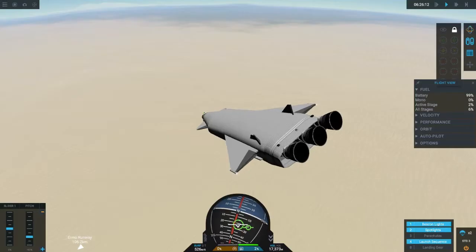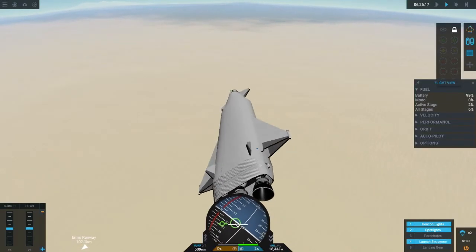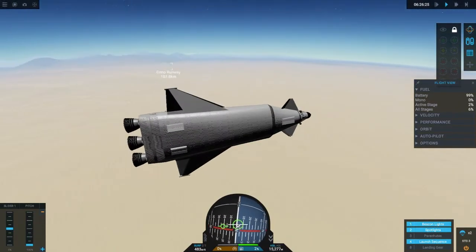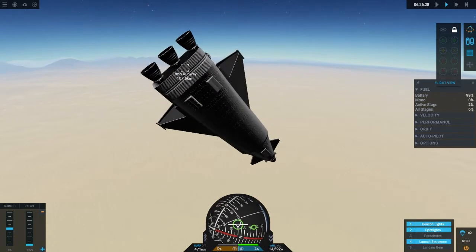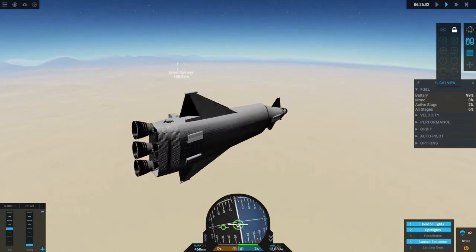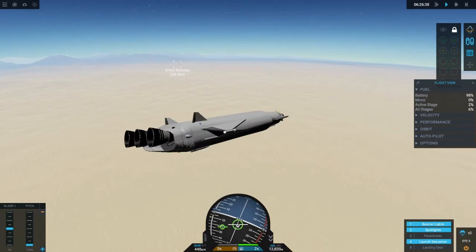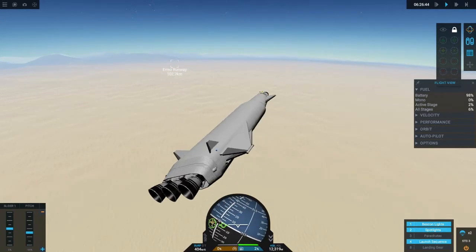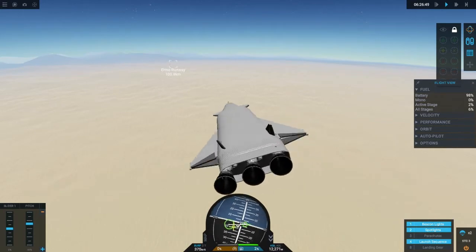Hopefully this will help reduce the amount of heat that we experience as we come into the atmosphere, as the parachutes will create more drag than just the body of the aircraft. Once we're falling deeper into the atmosphere, the aerodynamic surfaces on our ship will take over and we'll be able to fly it in like an airplane and begin to glide towards our target. We don't have much fuel left and we're not going to be able to cover the 100 kilometers between us and the runway, but we can put it down on a flat dune and call it a successful mission.